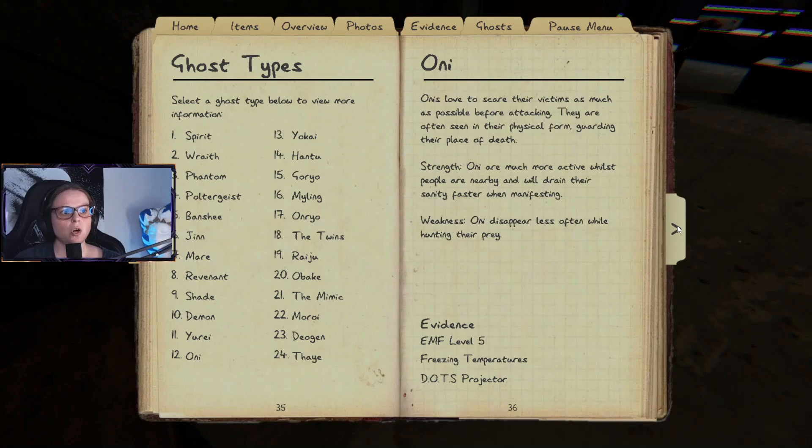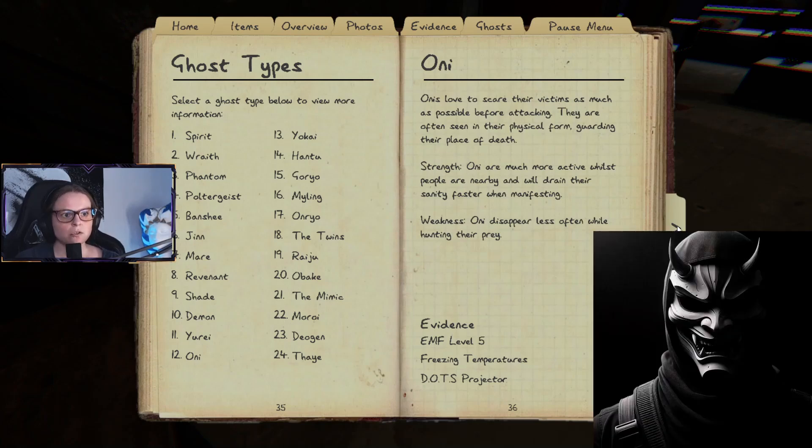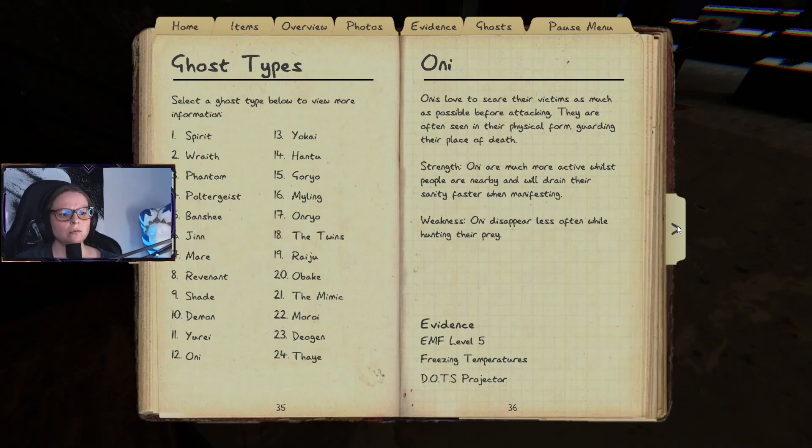The Oni loves to scare its victims as much as possible before attacking. They are often seen in their physical form guarding their place of death. Strength: Onis are much more active while people are nearby and will drain their sanity faster when manifesting. Weakness: Oni disappears less often while hunting — which might actually be a weakness if you want to take a photo of it.